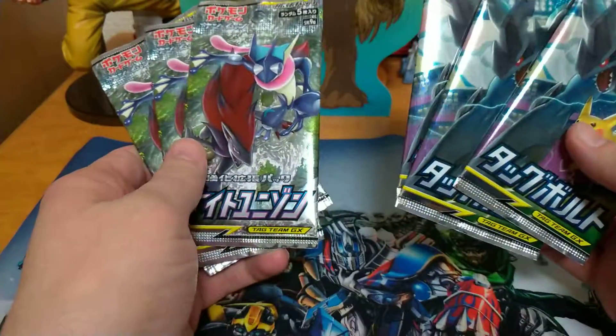I see something blue - is it a Wartortle? No. Something shiny - I see something shiny. Oh cool, another Joltini. I think I have four of these now, three or four of them. Wow, so that's like a playset I guess.